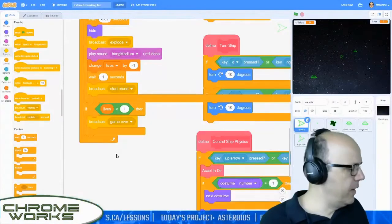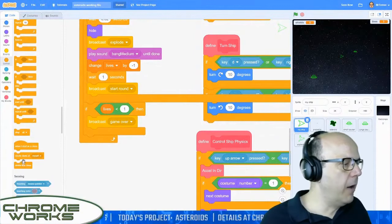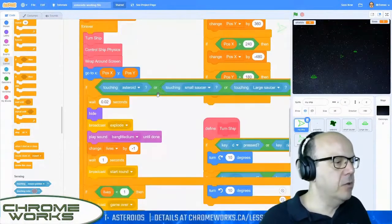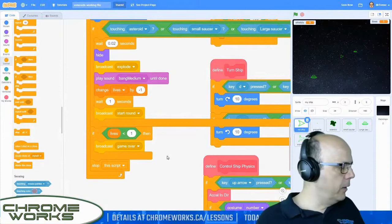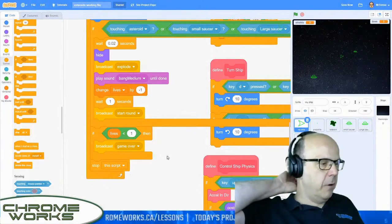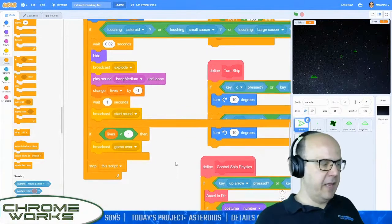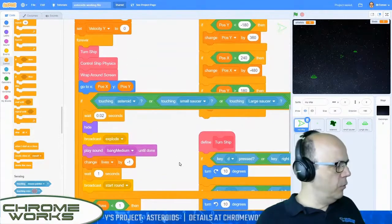Almost done here — let's go to our control blocks and grab a block that says 'stop all.' We don't actually want to stop all — we just want to stop this script, to stop ourselves from doing any of this other stuff until we get a new message to respawn. Actually, this is the game over — we won't respawn after this if our lives are gone. So we're just going to stop our spaceship and everything's going to remain the same from there when the game ends. I'm going to save — that is everything to do with the ship. I think we've actually finished the last part of the ship.